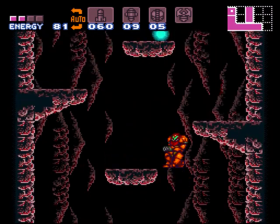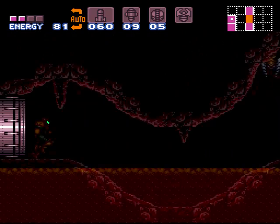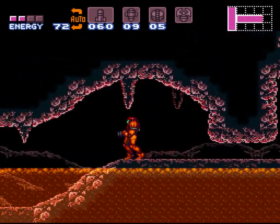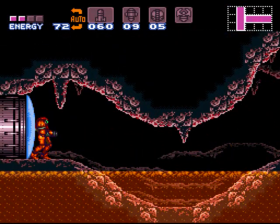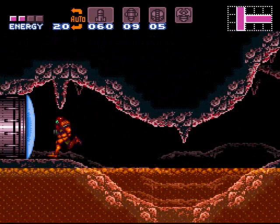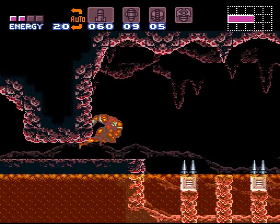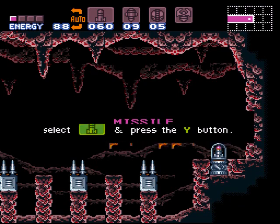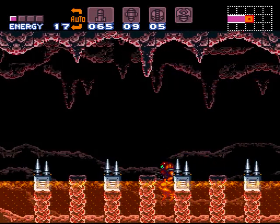We're going to head up to that room we just opened earlier. Now we want to build up a shine spark right before that opening there and shine spark over to where we need to go in this room. Here we go — it's just easier to avoid the spikes and lava that way, even though I hit the lava like five times trying to get charged up. But just to show you what you can do.